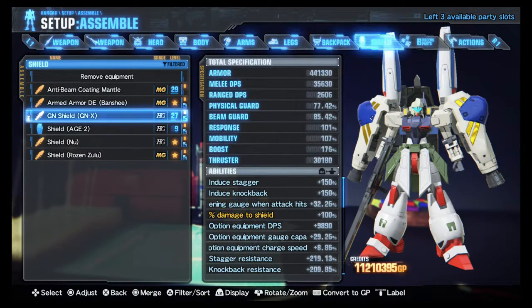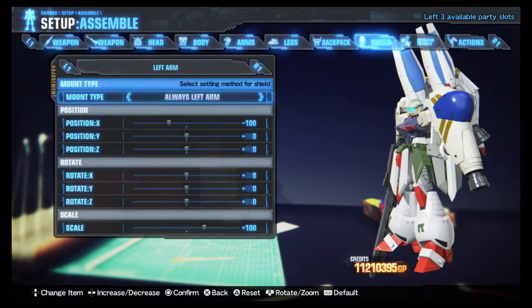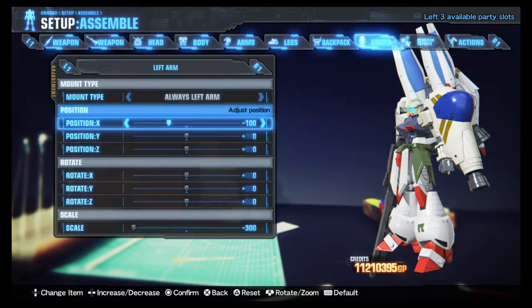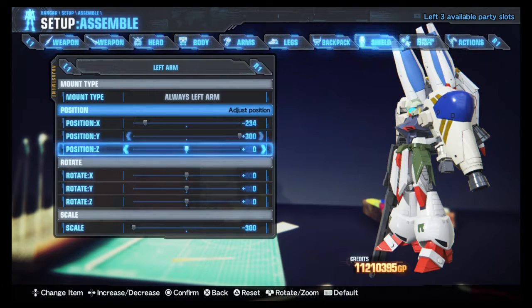We'll be using a high-grade GNX GN shield. It gives you a GN field, so extra defense and damage. You want this to be always on your left arm — never move from there. Your shield measurement, position, and rotation. Scale: minus 300 — that thing never changes. Positioning X: minus 234. You'll want to go with Positioning Y at 300.